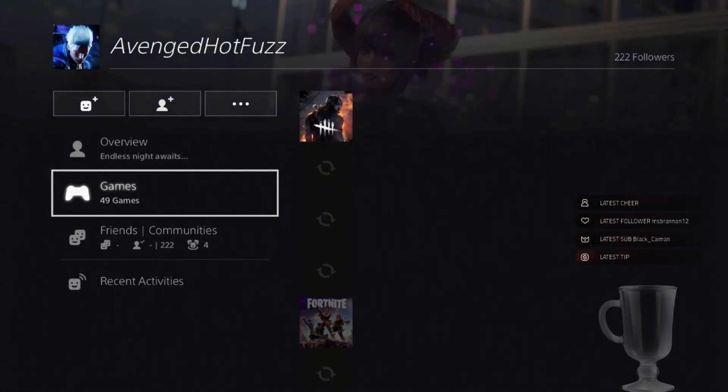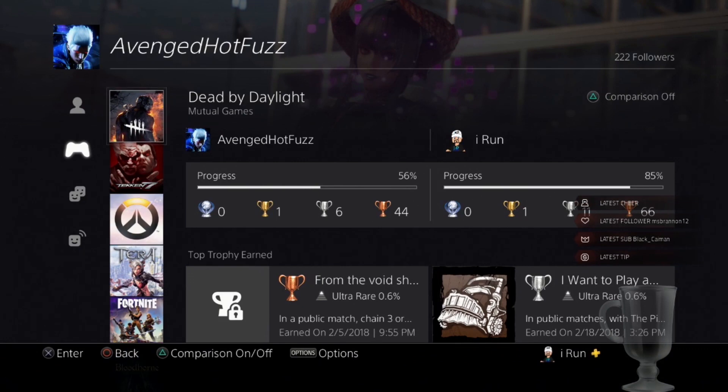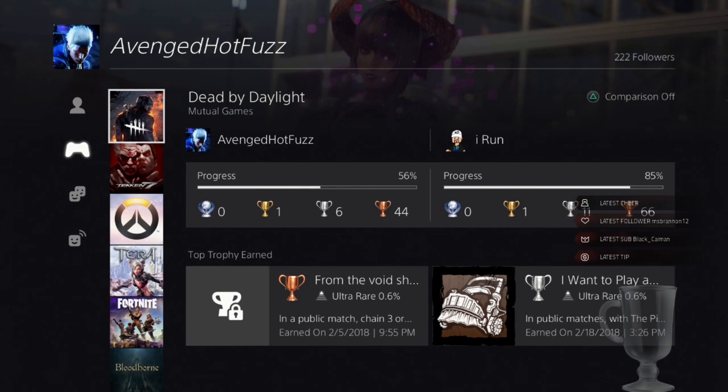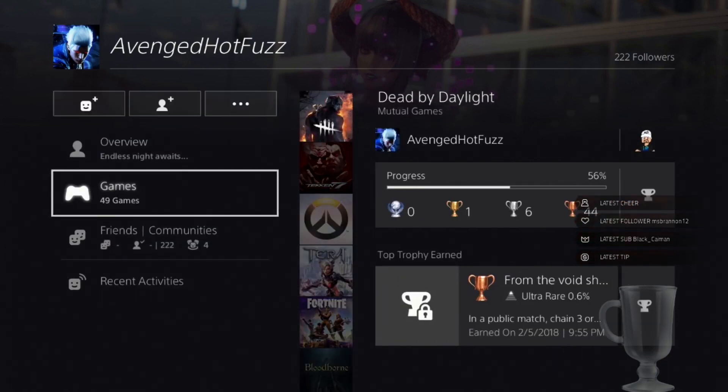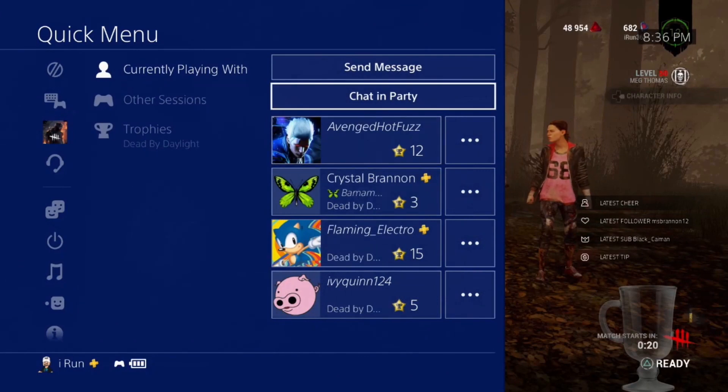If you click into them and they're not hiding stuff, you can at the very least check — so they've got a 56% trophy progress in the game. You know a little bit about them, and if you really want to dig in you might be able to find out what they prefer.